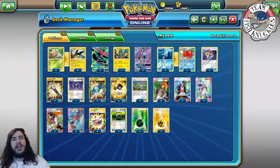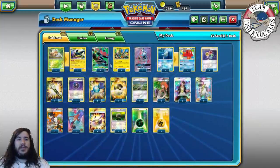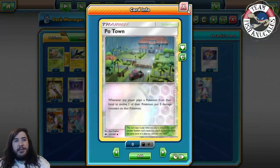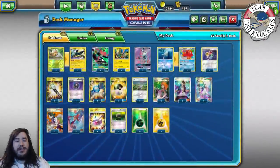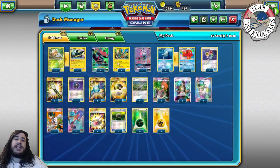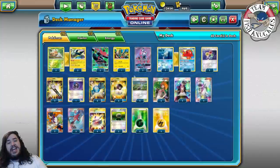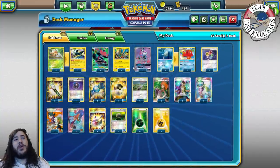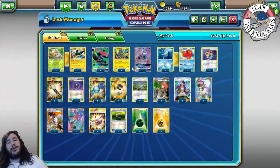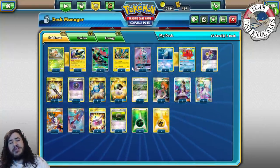I don't really remember too much about this one. Game one he wins, game two I set up and win, game three goes to time. With Vikabulu you kind of have Po Town out and you have to make them waste their Max Potions on the Gardevoirs. If they don't, you can knock them out for 210. If they do use Max Potion, you can Koko Flying Flip and put pressure that way. So we lose game one, win game two, game three goes to time — we're 0-0-2 which is pretty bad.